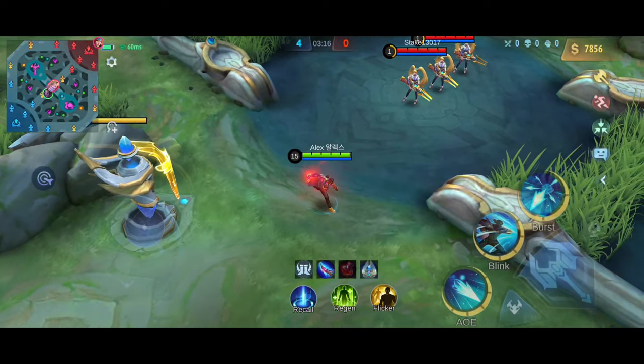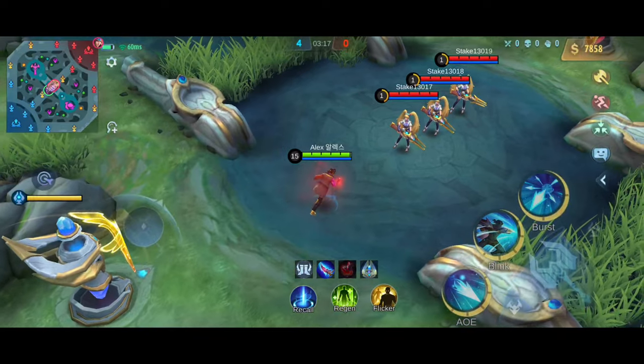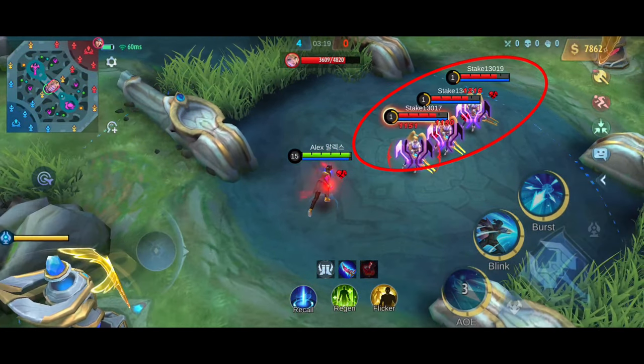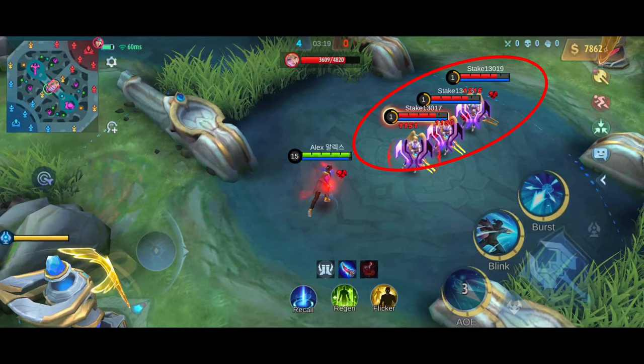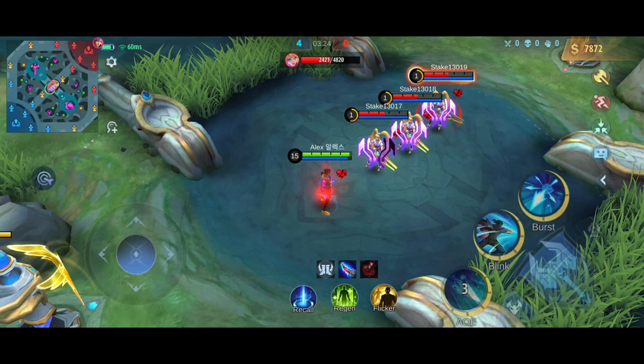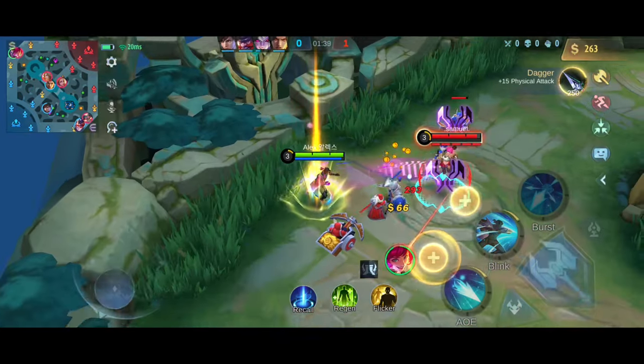Here as you can see, I placed 3 bots in a straight line and I used my first skill on them. Take note that the first enemy which got hit by my first skill has only 1 Abyss Mark, while the second one has 2 Abyss Marks, followed by the third one with 3 Abyss Marks. Most people would ignore these little details, but it comes really handy when you truly want to master a hero.